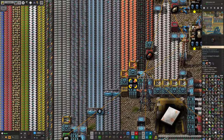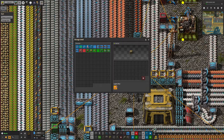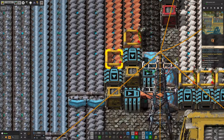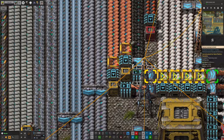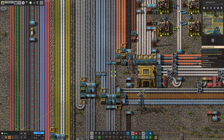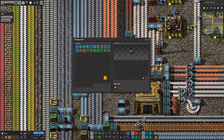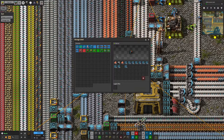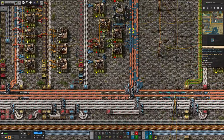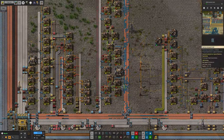It turns out we've got these yellow chests up at the beginning of the bus acting as a buffering system. One of them hasn't been set up with a logistics filter, which means it's just filled up with nonsense that flowed out onto the belts and filled up the copper supply. That's why there's junk on the copper belts, and it has, in fact, stopped the entire factory from running.